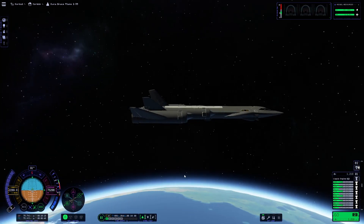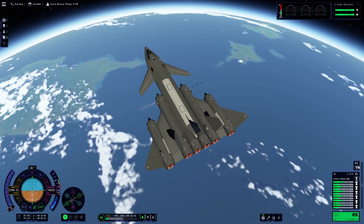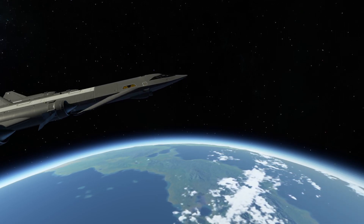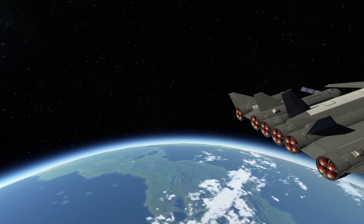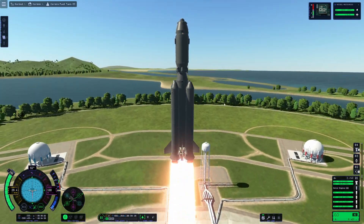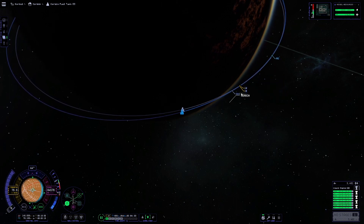After a successful flight and circularization around Kerbin, we are now in low Kerbal orbit. We just have one problem — we are a little low on fuel. So to rectify that problem, I'm going to go ahead and hop back into the VAB and design a little remotely guided fuel tank that we can launch up into orbit around Kerbin and rendezvous with our SSTO, so we can give it enough fuel to make it out to Duna.